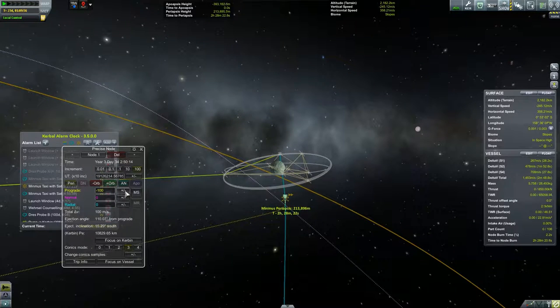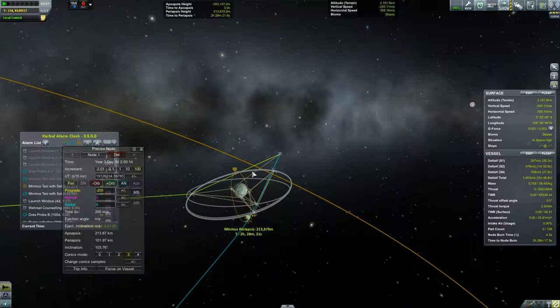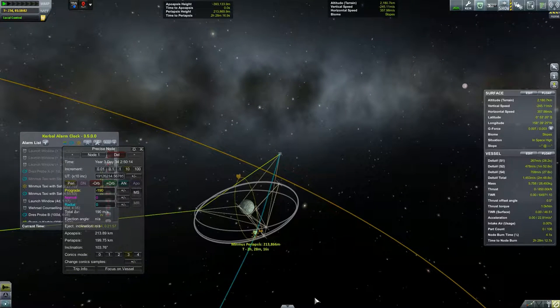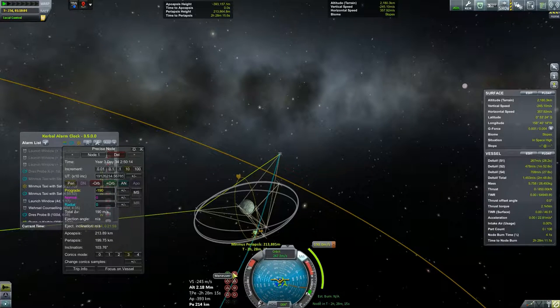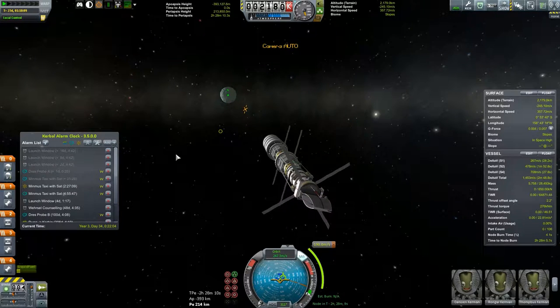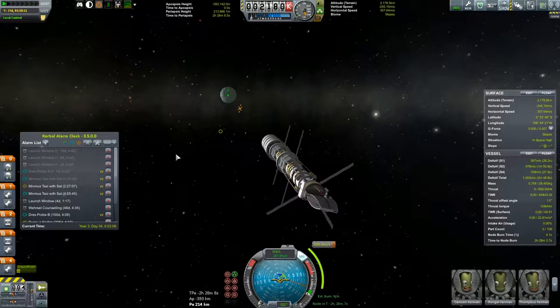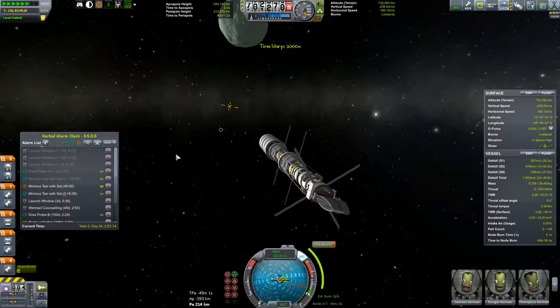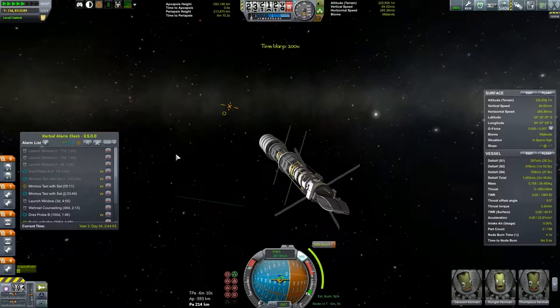Let's add a maneuver node at our periapsis. I think it's like 200 — that's probably a bit low. 100. We'll try to get a kind of circular orbit. That's close enough — 213 by about 200, good enough for me. We'll lock into the node. It's only two hours so we have plenty of time. How long does this burn? Four seconds is half the burn. And this little satellite, after we do this burn, will be left here until next episode.